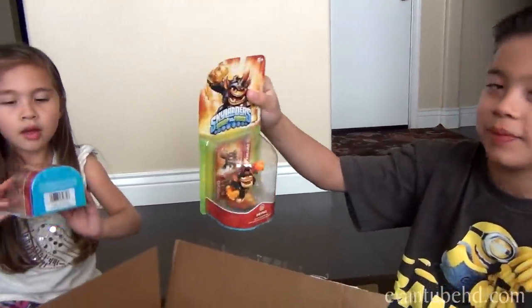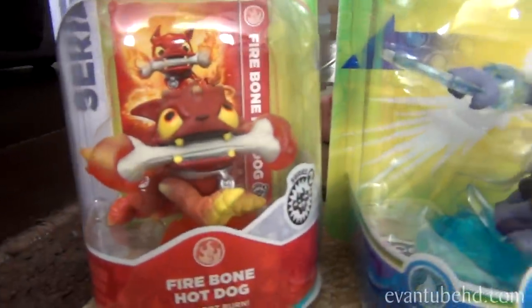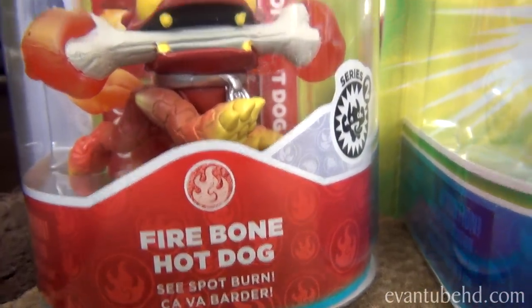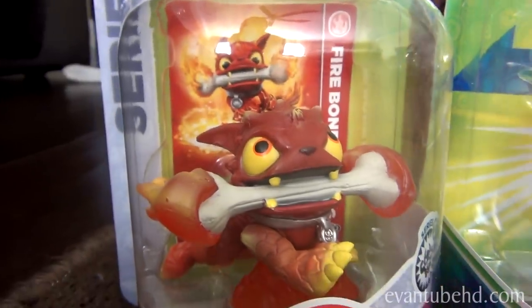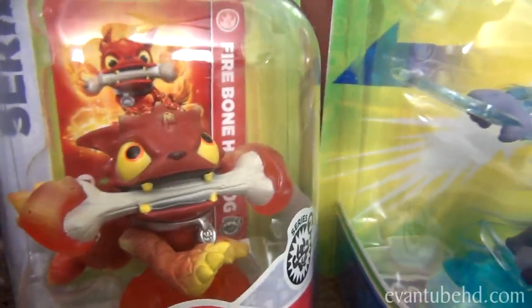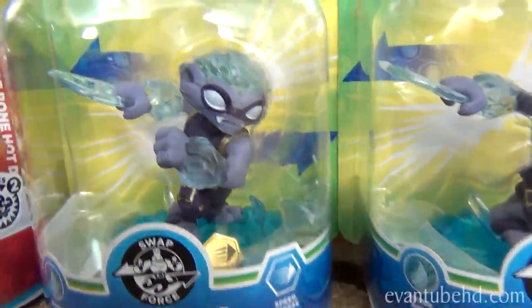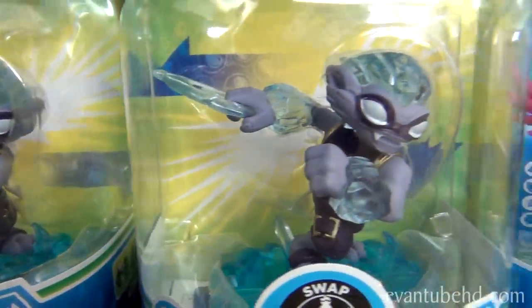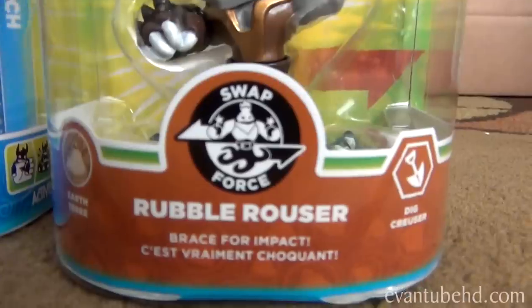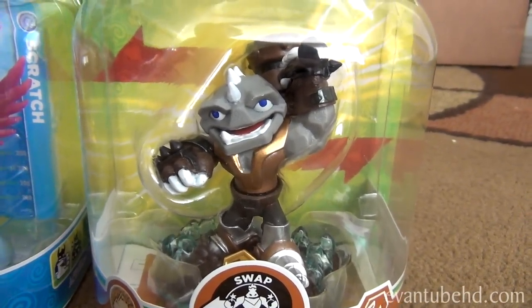They're arranging everything for you guys. Let's look over here at Jill's group of what she arranged. We have Fire Bone Hot Dog, C-Spot Burn — looks like a new hot dog with a bone in his mouth, pretty cool. Two Freeze Blades. We got two Freeze Blades, a new Wave 4 Swapper, and two Scratch. We also have Rubble Rouser, which you guys have seen — we picked that one up at Target when it first came out.